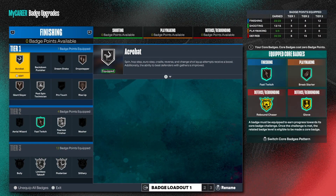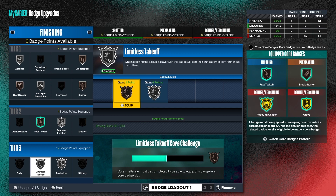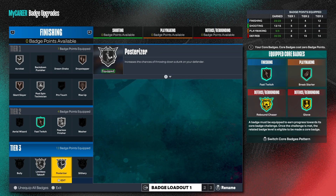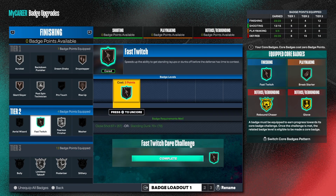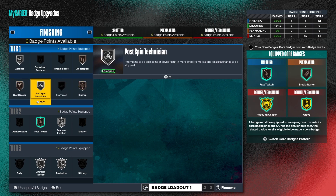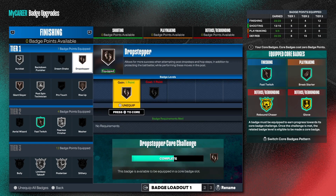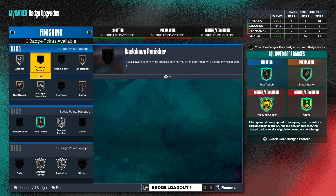For the badges, these are the badges I'm currently using on this build. We got posterizer, limitless takeoff — I can't wait to get slithery, man. Slithery is a great badge and it's good to pair with those two. We got fearless, fast twitch, rise up, giant slayer, post spin technician, acrobat, drop stepper, and dream shake is a good badge too. Those are the badges we have on this particular build.